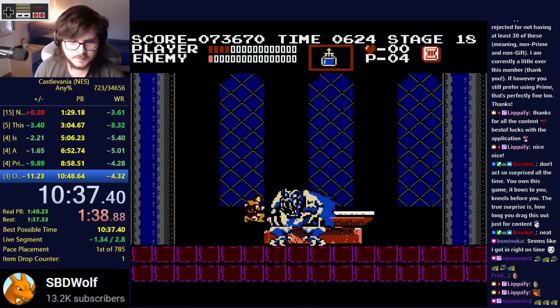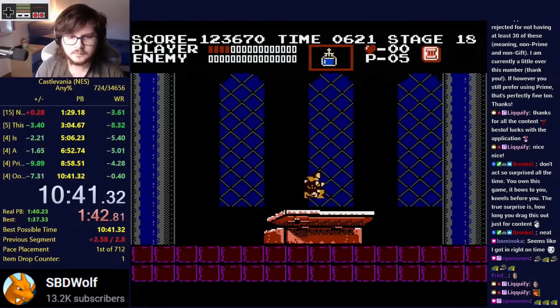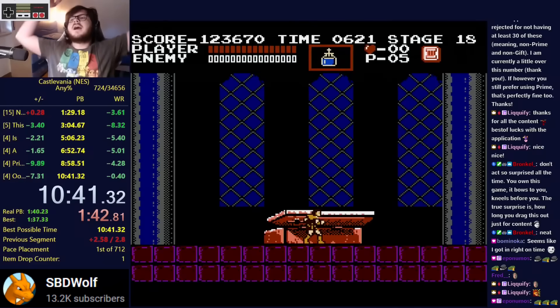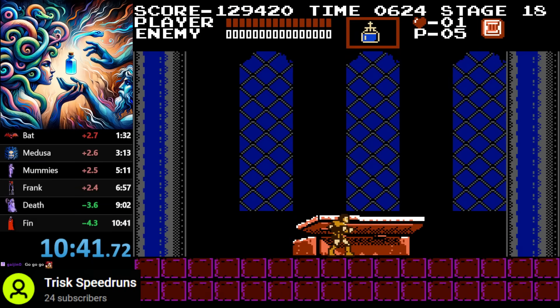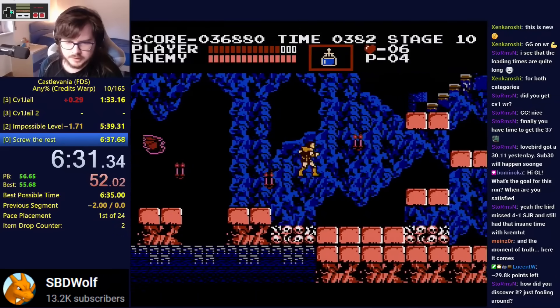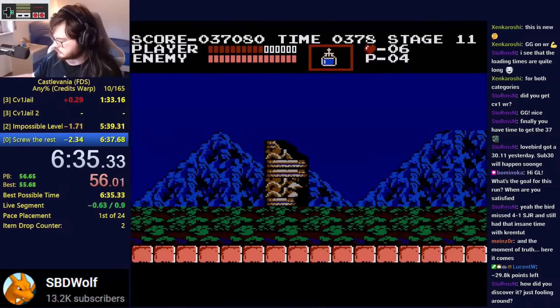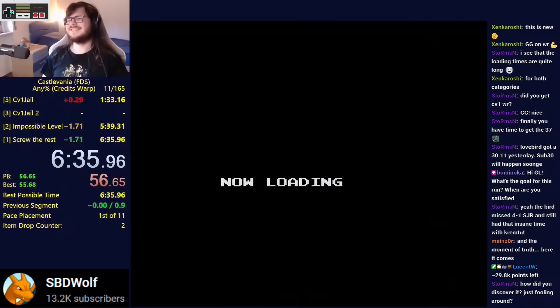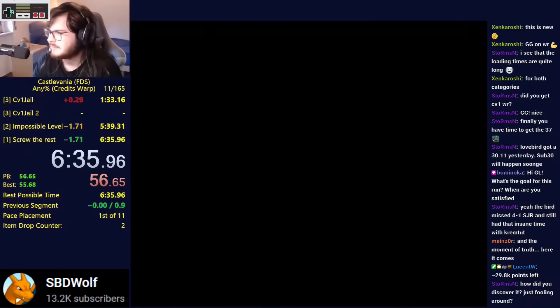Castlevania has 18 stages, and the fastest anyone has played through all stages and reached the end credits is 10 minutes and 41 seconds, achieved by SBDWolf, with the speedrunner Trisk half a second behind. But at the end of last month, world record holder SBDWolf literally cracked Castlevania's code and discovered a way to skip half of the game by reaching the end credits from the end of Stage 10, cutting the world record in half and finishing the game in just 5 minutes and 49 seconds.